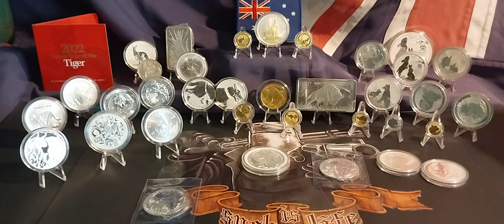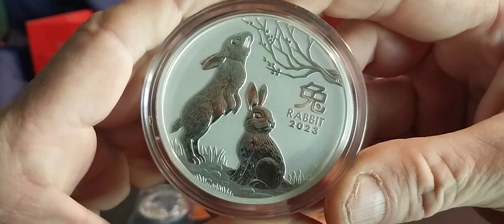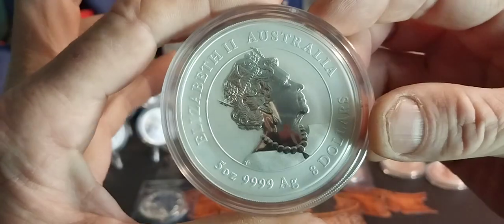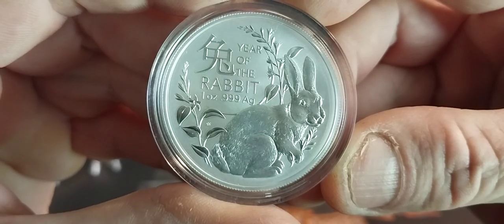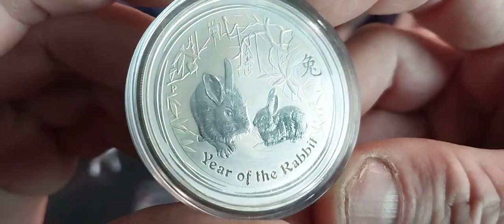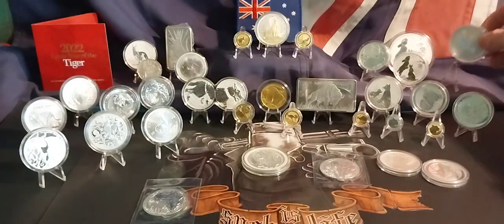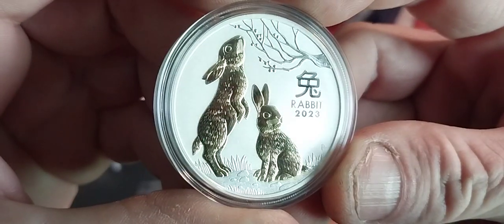Just moving along, let's start up with this one. Big five ounce — furry rabbits. Yeah the rabbit, but this one looks like a hare more than a rabbit. A couple of little bunnies — furry, furry. And we've got another gold furriness happening here.